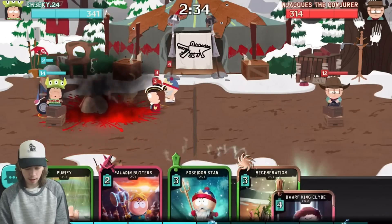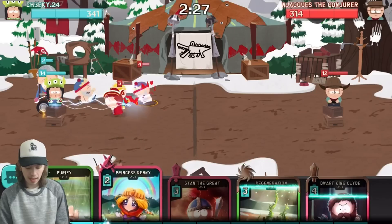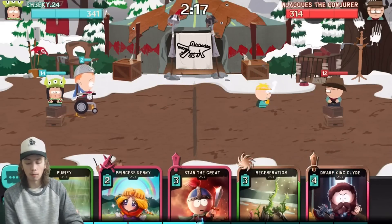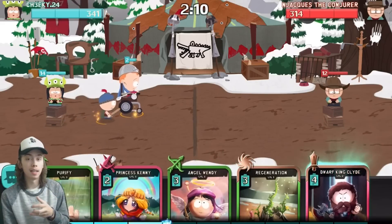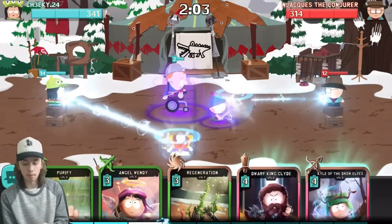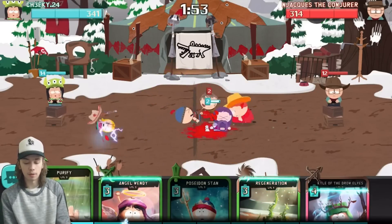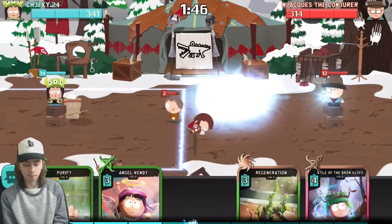We have Catapult Timmy and Zen Cartman — what a combination. Let's drop this Jimmy and then drop Paladin Butters, hopefully making my Poseidon Stan or Timmy invincible. He's doing some nice damage but won't get any hits on the tower — he was able to stop the rush though, and our Timmy is invincible. Stan the Great's ability is so amazing — he stops my ability from being used, which is a good decision. Let's drop Dwarf King Clyde — him and Stan the Great are cards I love.